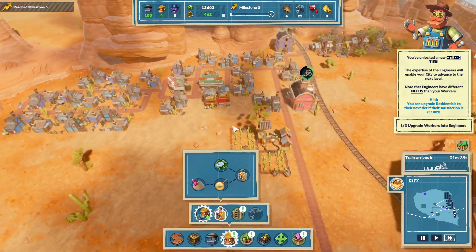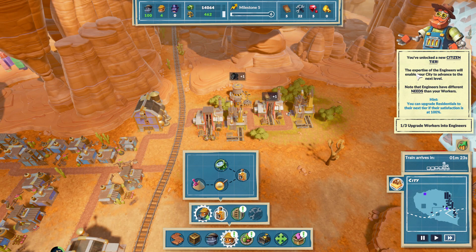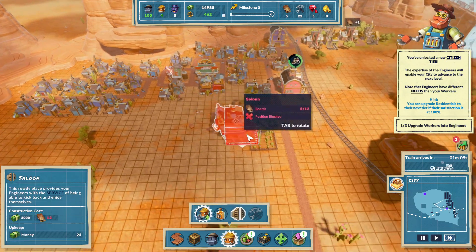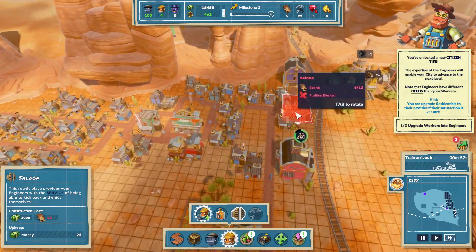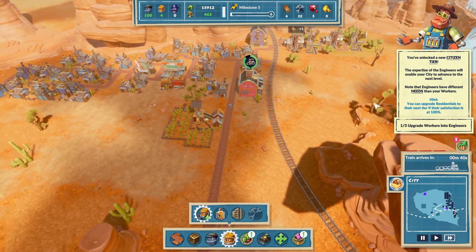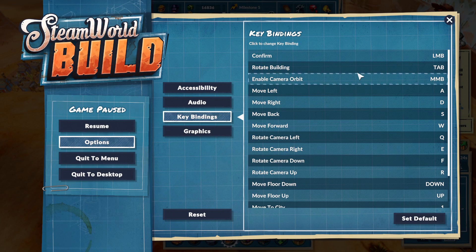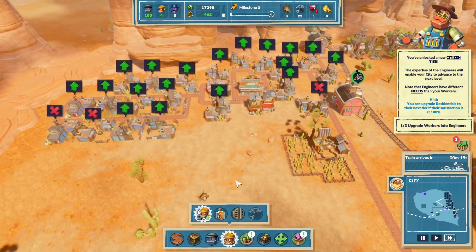Sand shifting factory — can't build, I don't have enough boards. The expertise of the engineers will enable your city to advance to the next level. Now the engineers have different needs than workers. He wants moonshine and a saloon. I guess I could make a saloon already. I don't know what key it is supposed to be to rotate this item, and so it really bothers me that I can't easily rotate my buildings. Seriously — tab? Tab was the choice? That's a weird choice.